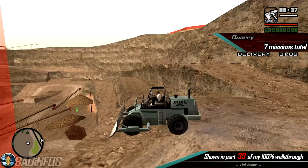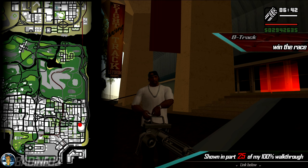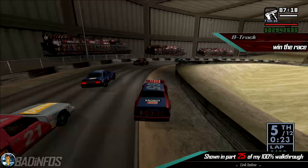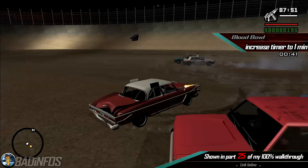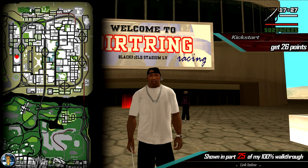Number 8, complete all 4 stadium events. The first one is a race called 8-Track in Los Santos — you need to beat your competition and finish in 1st place. Next we have Blood Bowl in San Fierro, where you need to get your timer up to 1 minute. Next we have Dirt Track in Las Venturas, in which you have to finish in 1st place. And finally Kickstart, again in the Las Venturas stadium, where you have to get a score of at least 26.